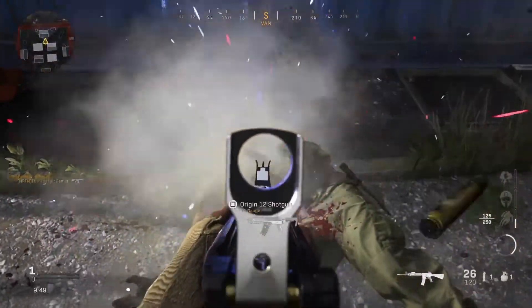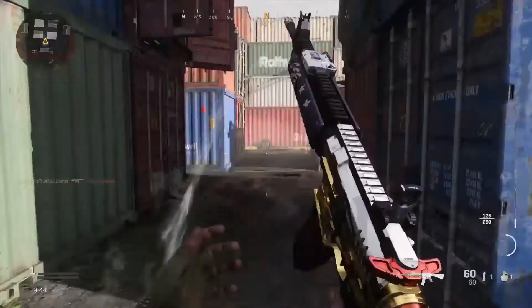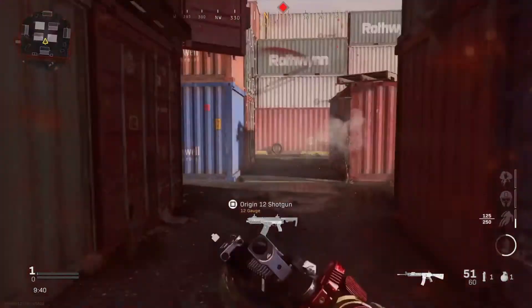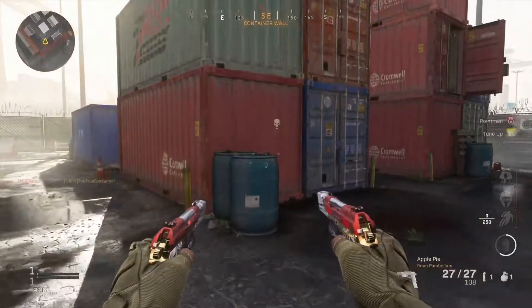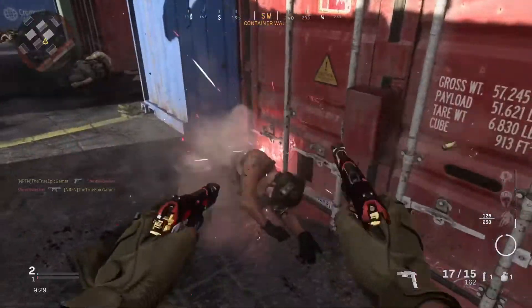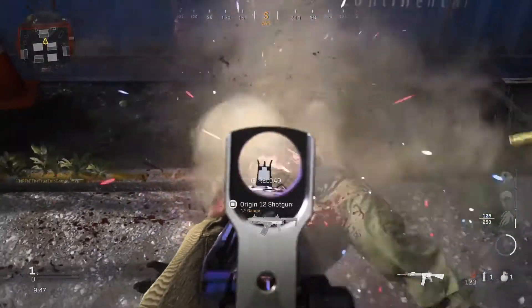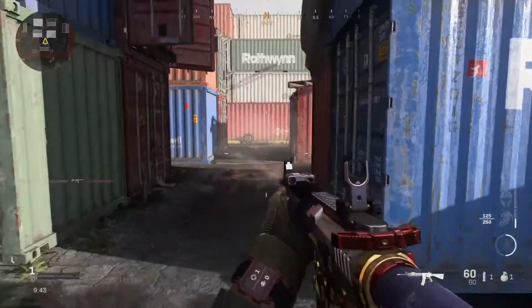This is the tracer pack — this is what the actual bullets will look like. They shoot red, white, and blue rounds, so it's like a little firework going off every time you shoot somebody. You'll see it again when I start shooting this guy. These are packs that I would recommend if you've got the money to spare — they're pretty good ones. That's all I've got for you guys today, and as always, peace.